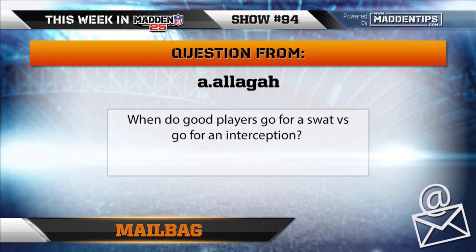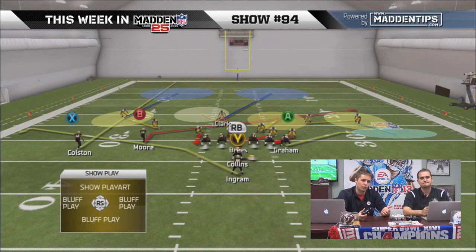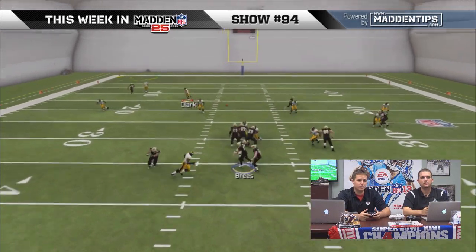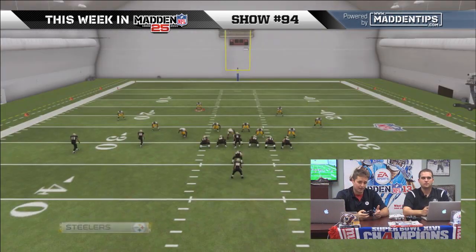This question comes in from Alaga: when do good players go for a swat versus an interception? This is where the famous drawing comes in. Let's throw some deep balls — if I'm going to throw downfield to Colston, you want to ball hawk if you're within range to go for the interception. But if you can't, you need a swat. Swatting is a very important skill because it can be the difference between making a big play and making no play at all. A good swat there knocks it away — let's take a look at that in replay.